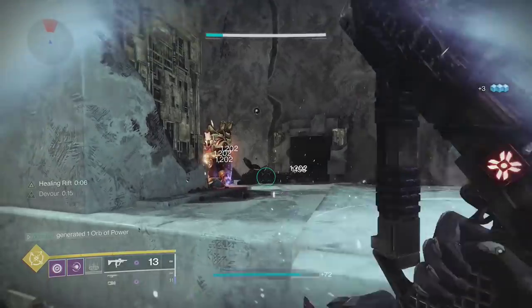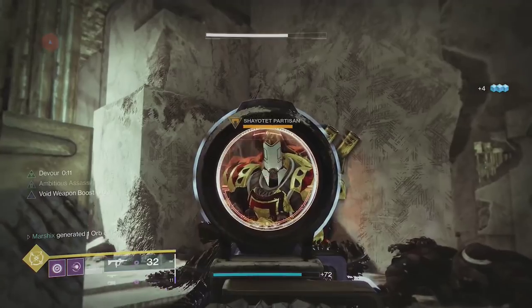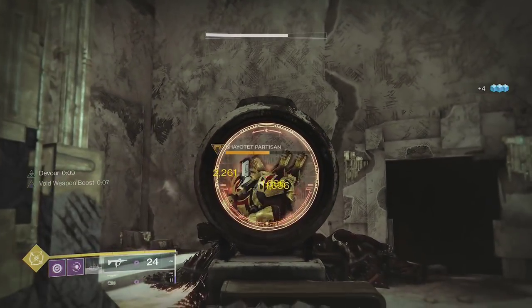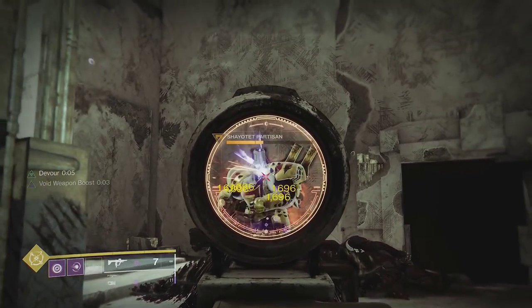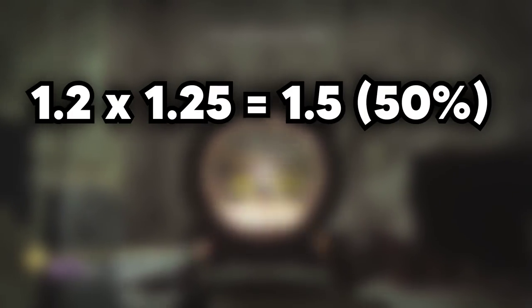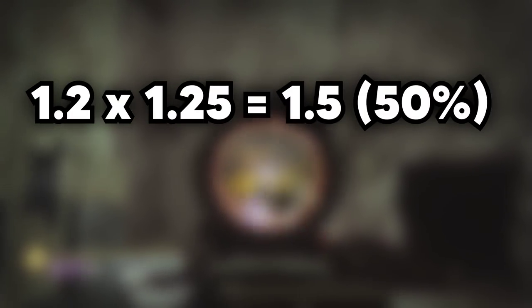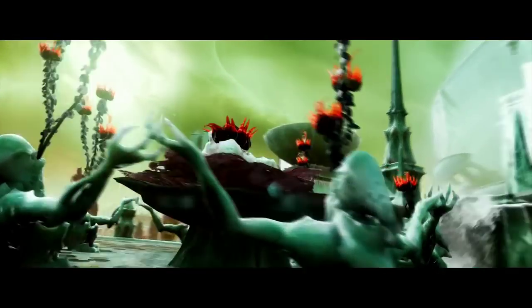Next is Font of Might. This will give you a 25% stacking buff by picking up an elemental well that matches your subclass, and your weapon also has to match your subclass. These buffs, and every other buff in Destiny, stack multiplicatively, meaning you take the 20% buff and multiply it by the 25% buff to get a 50% buff, rather than 45%. This means that even small buffs will end up adding a lot.